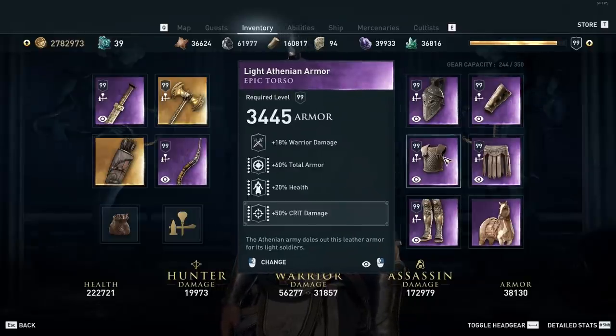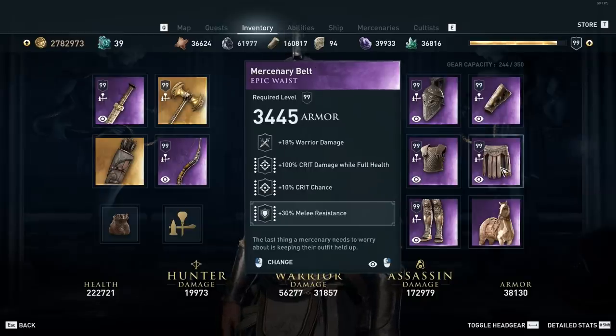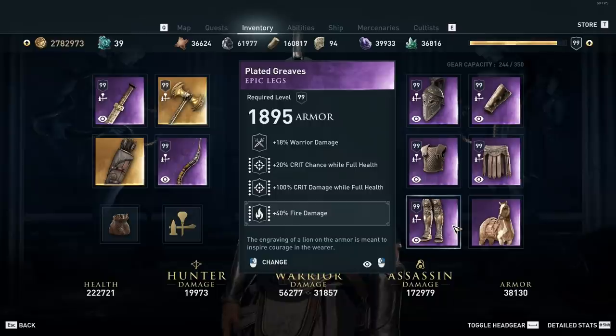On the chest we have warrior damage, total armor, health, and an engraving of 50% crit damage. On the waist we have warrior damage, crit damage, and crit chance, engraved with 30% melee resistance. On the boots we have warrior damage, crit chance while at full health, crit damage while at full health, and an engraving of 40% fire damage.